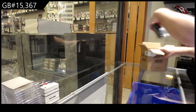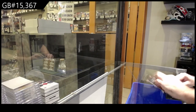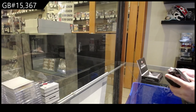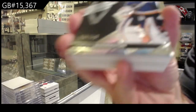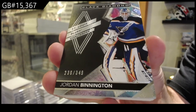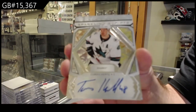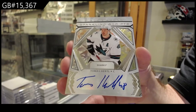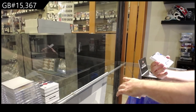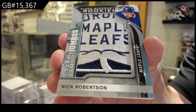All right, last but hopefully not least. We've got for the Blues Jordan Binnington 349. For the Sharks, sparkling scripts of Tomas Hurdle — San Jose. And for the Maple Leafs, Nick Robertson Team Logo Jumbos.